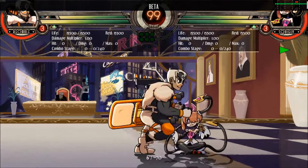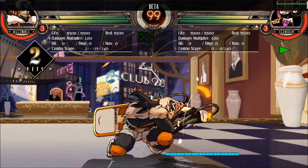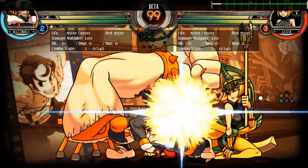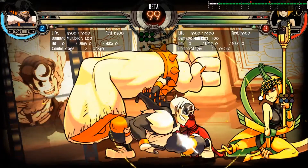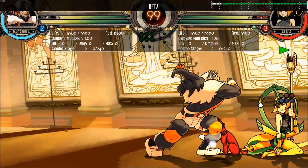Frame traps are there to make sure that you respect your opponent and that you're not mashing buttons thinking you'll get a free combo. A very effective trap I've seen is Beowulf's Crouching Chairless Heavy Punch cancelled into Red Alarm. The Crouching Heavy Punch is about minus 23 on block — minus 23! That screams full punish to your opponent, so when they move in to start attacking you, you cancel it into Red Alarm and hit them.